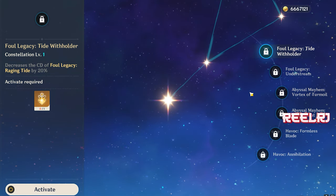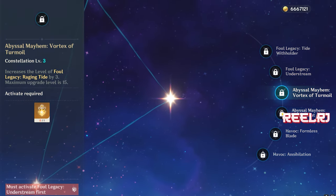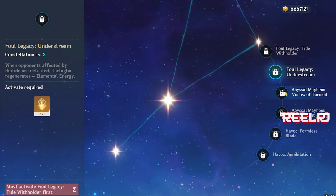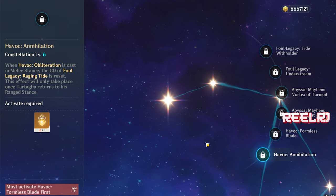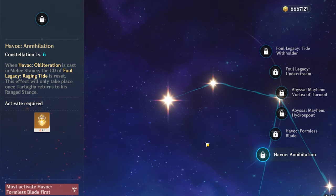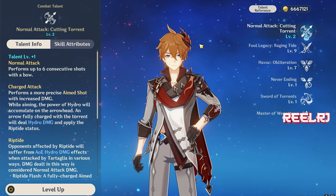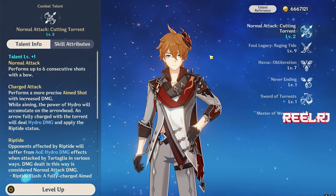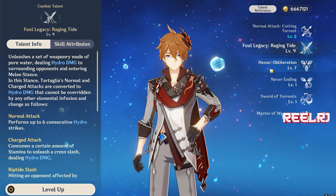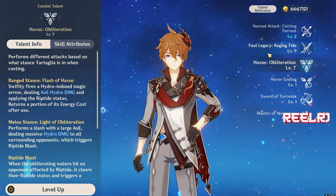For constellations, C1 is very good and worth it — it decreases elemental skill cooldown by 20% and you can feel the difference. You can go up to C3 if you want more, and C6 removes the elemental skill cooldown entirely so you can toggle his stance whenever you want. For talents, forget about normal attacks — he's very bad with them, so never upgrade normal attacks, not even one level. Focus on elemental skill first, max it out, then max elemental burst. Crown both of them.